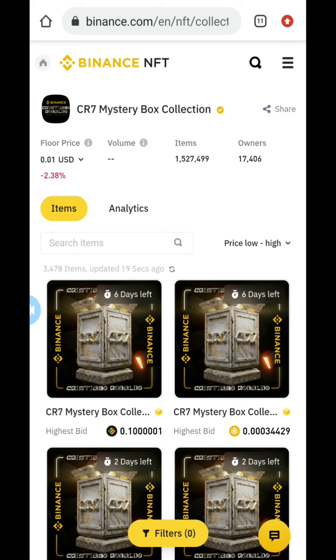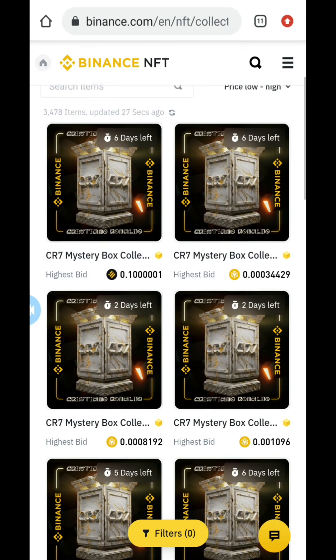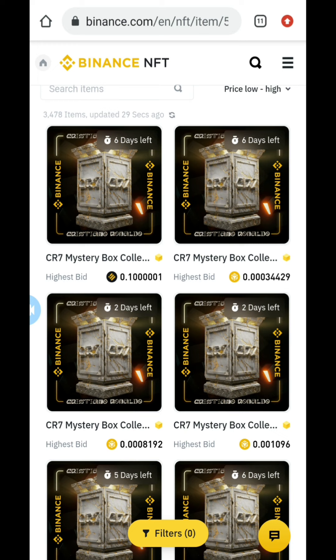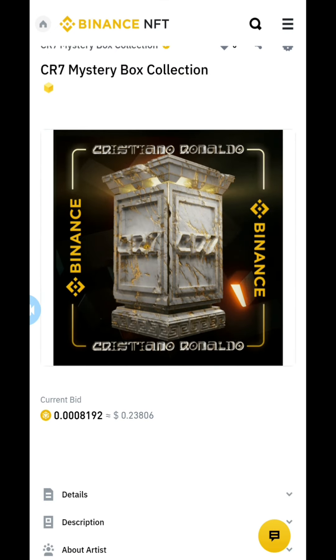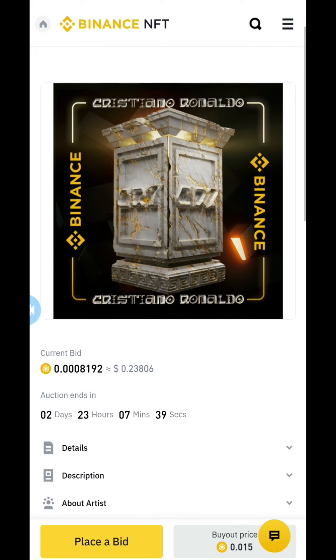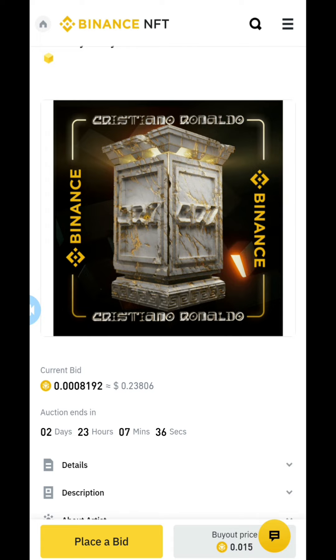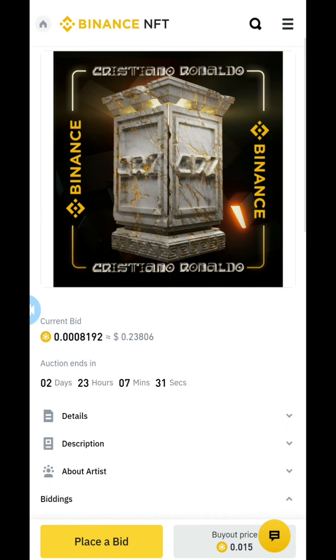So you can see this is the Cristiano Ronaldo mystery box collection. There are a lot of listings. You can see one that says two days left. You can see the highest bid — the current bid is 0.001 BNB, so this person has paid very little, maybe around two dollars. Once the bid gets closer to the expiry date — you can see two days, 23 hours, 7 minutes, and 28 seconds left — you'll start seeing a lot more bidders.